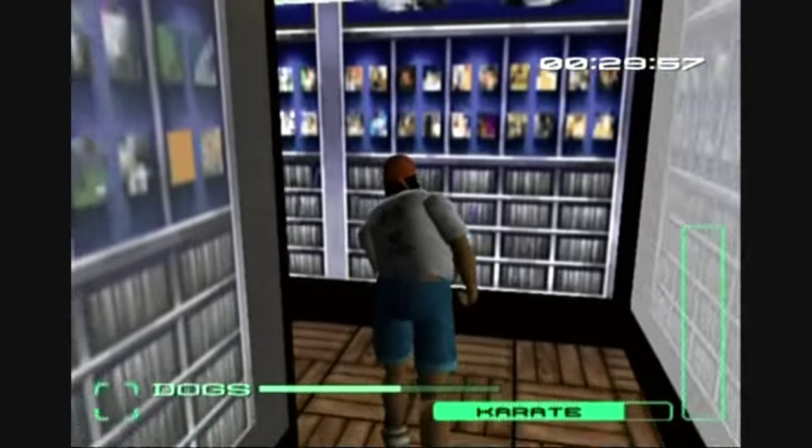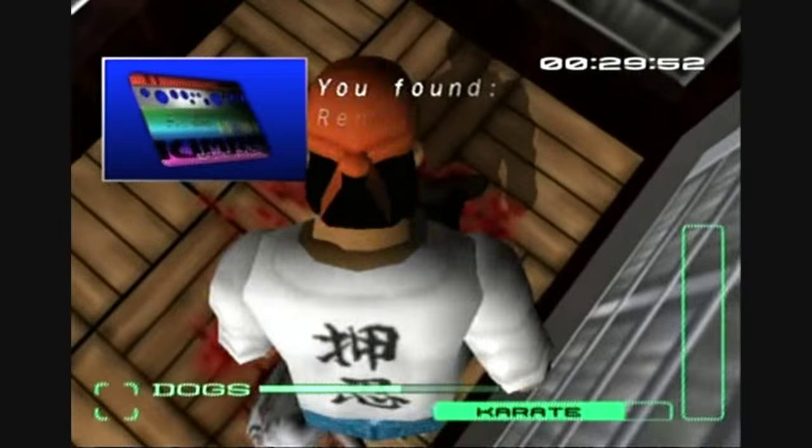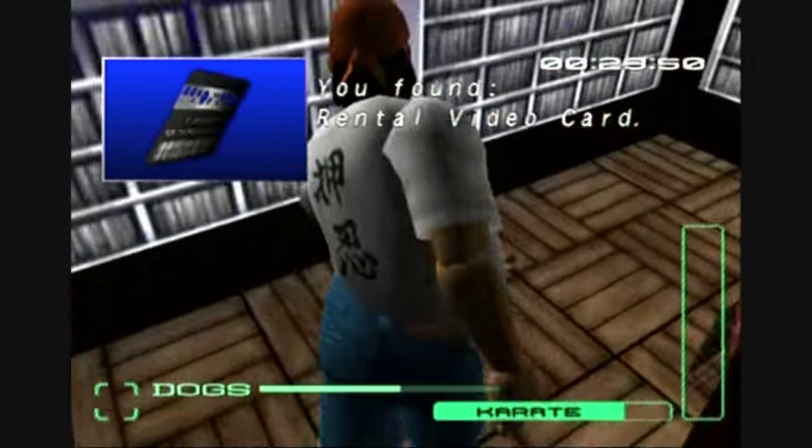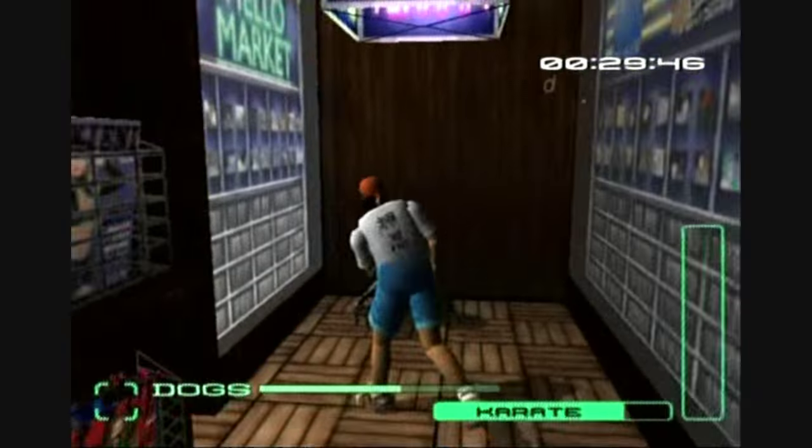There's a huge variety of cool weapons consisting of long range weapons and short range weapons. Long range weapons are things like bazookas, guns and lasers. Short range weapons are things like hand-to-hand combat and melee weapons like axes and swords.